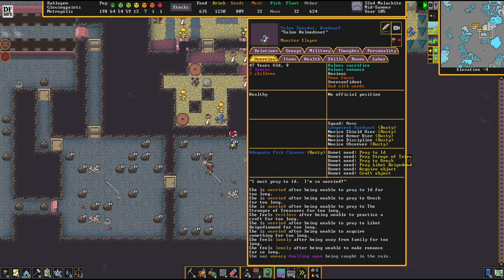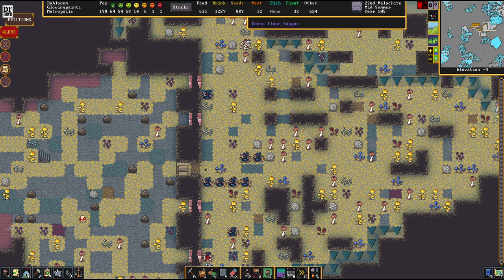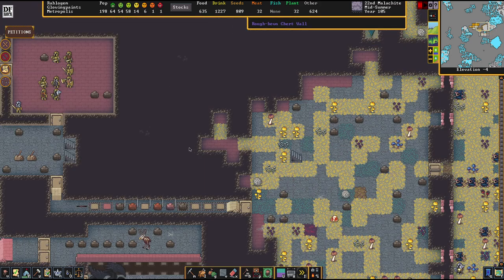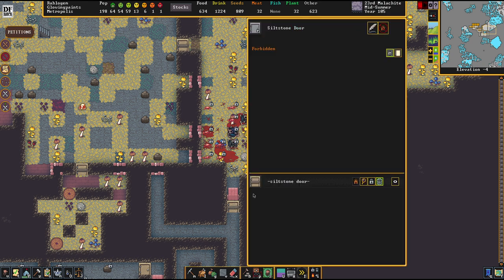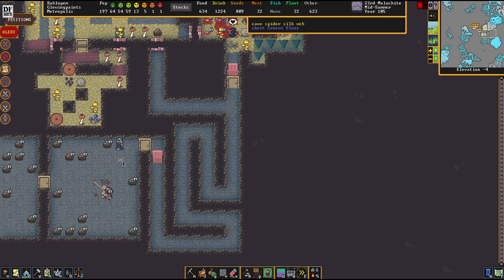We've got a monster slayer going outside for us. He's actually amazing. I'm going to close the door behind him — and here we see the wonders of stealth enemies. These guys are just flat out invisible. He's actually murdering them all — but he got murdered by the last one, which is outright a shame.